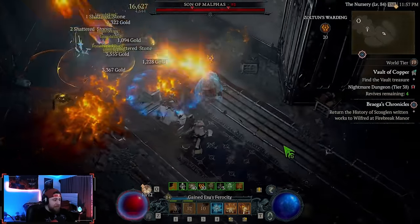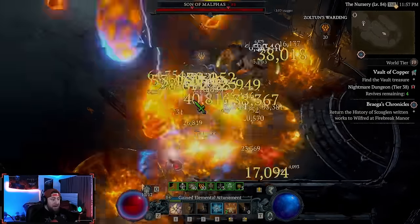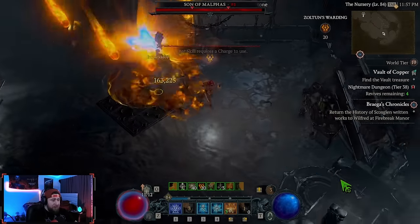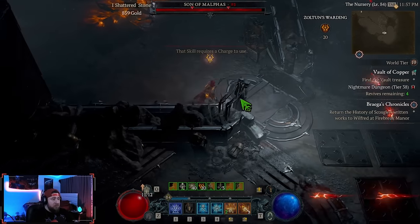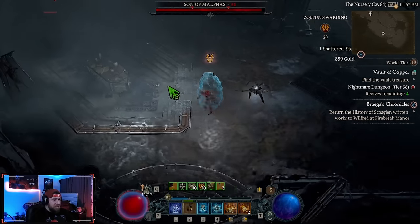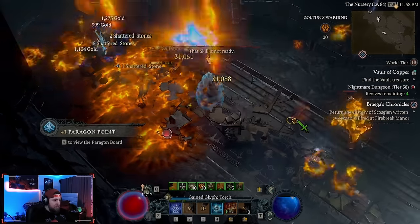A big change also came to the traps — every 1.5 seconds you're doing these, if you get hit by a trap it's only going to take one Zoltan Warding away instead of three.